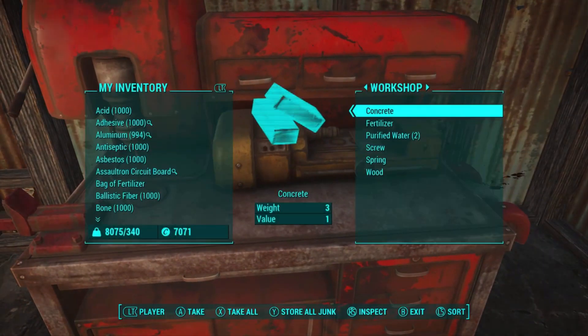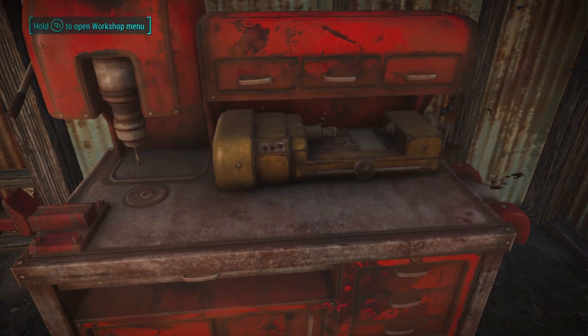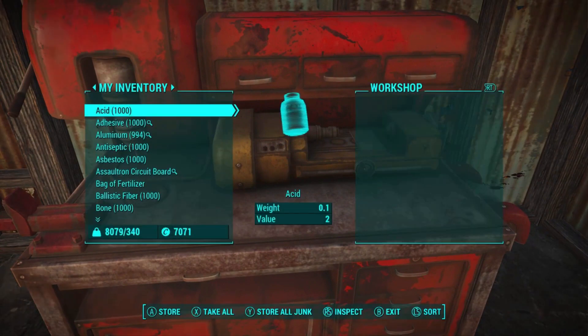The next thing we need to do is go into our workshop, press X to transfer, and just make sure that we take all of the junk out of that workshop. As you can see, I no longer have any junk in the workshop at all — it's all in my inventory.